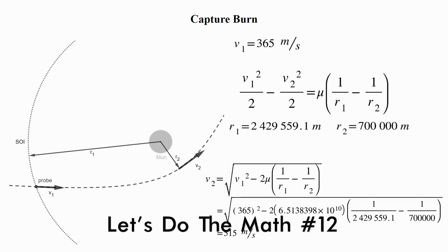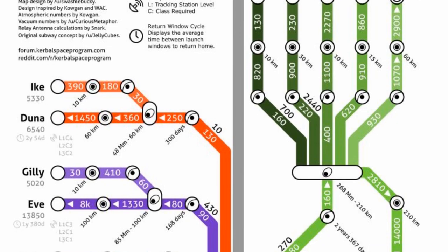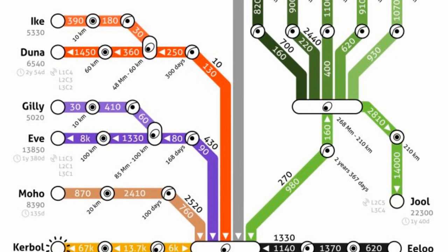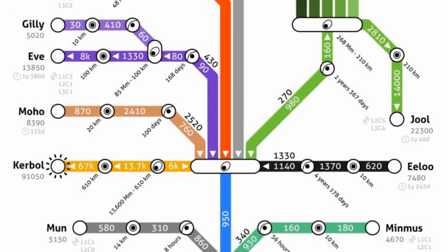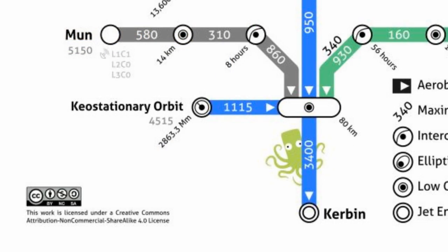There are people that have gone through and done these calculations for us and built what are called delta V maps. What I'm showing here is probably the most common one — the one published on the KSP wiki. I'll put a link to it in the description. It gives you common delta Vs to get yourself to a whole variety of different places, but what we're interested in is going to the moon. So let's start down here at the bottom where we find Kerbin. This circle represents the surface of Kerbin, and we'll move up here to this oval which represents a low orbit about Kerbin — notice the 80 kilometers that is there. All the numbers that flow out of this are based upon that fact.